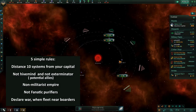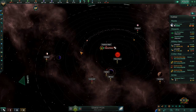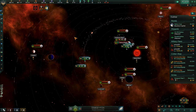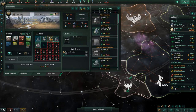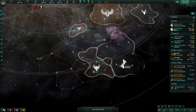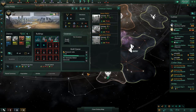Declare war when your fleet is near the borders. After declaring war, target the capital system first. After capture, take other systems and only then the last planet. Refit your fleet, survey wrecks, rebuild the conquered capital with agrarian energy districts, replace alloy foundries with labs, close the Supremacy tradition tree, and open Prosperity.